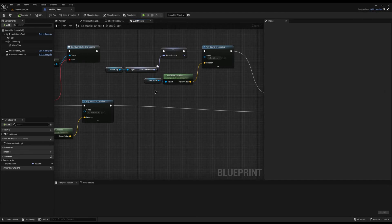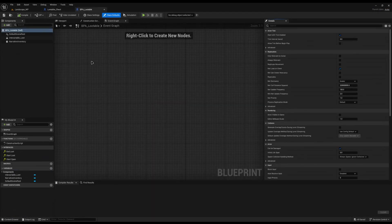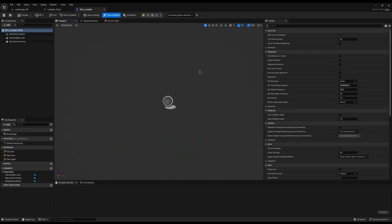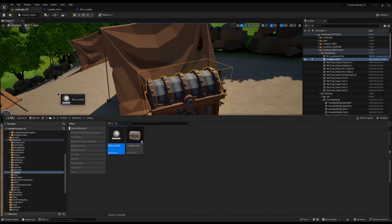The benefit of how we created this lootable chest is we do have a BPA lootable — a blueprint abstract file — where it has a bunch of interfaces for what we do when we open it, close it, and such like that. So we can just reuse this lootable one but for drawers instead. If you haven't got this BPA lootable, all it is is an abstract blueprint with nothing in it. It's abstract because in the class settings you can see it's abstract — all that means is you can't drag it out, you must have a child of it.